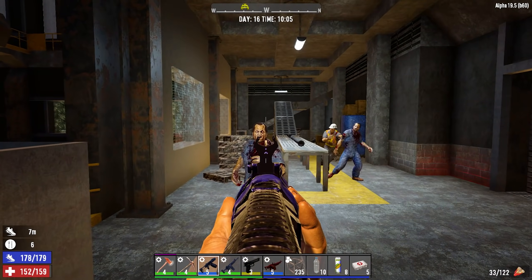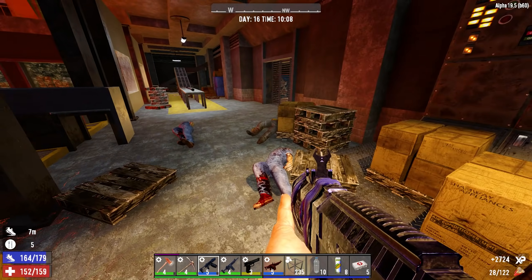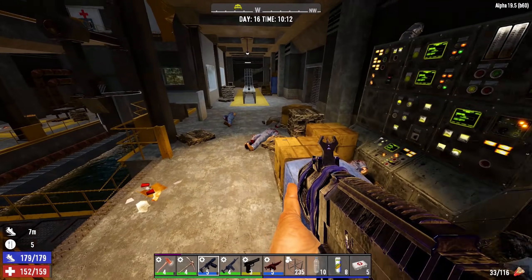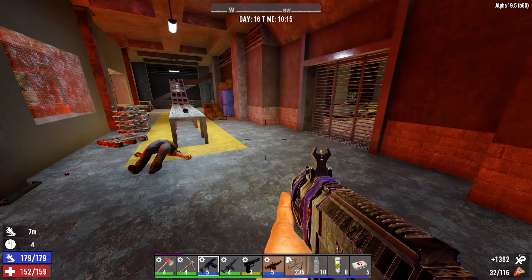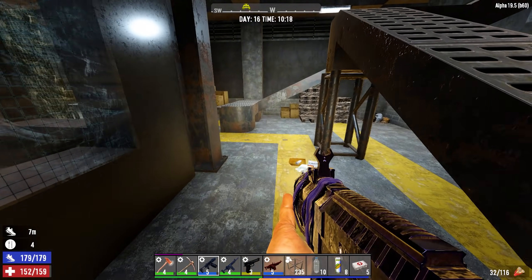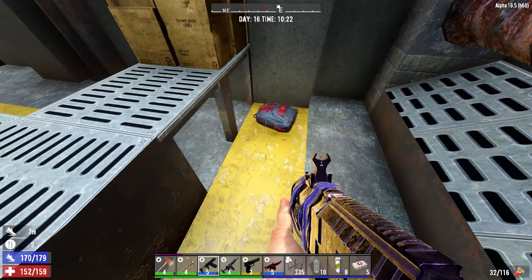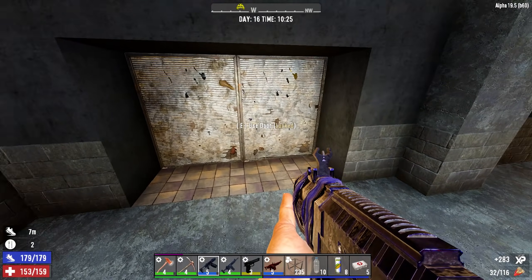You're like, why are you reloading, you still have 31. They always seem to gather outside when you're in here. Because they're stupid - they don't know how to get in, they don't know how to use a door. They're zombies - they're not known for their intelligence. I'm just looking for some ammo.